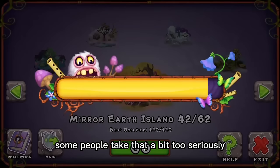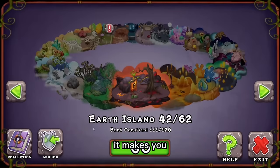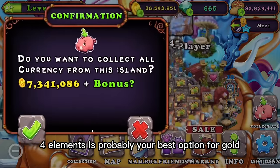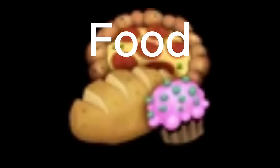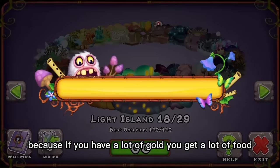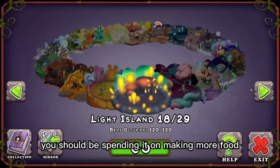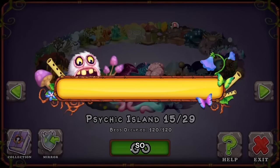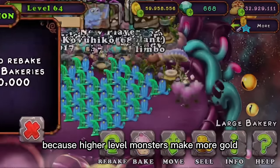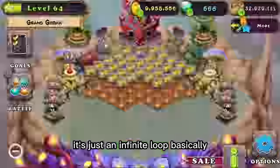Some people take that a bit too seriously. Usually the harder to get the monster, the more gold it makes you, but if you're just starting out, getting as many four-element monsters as possible is probably your best option for gold. Food is probably one of the most simple things to get, because if you have a lot of gold, you get a lot of food — it's that simple. Anytime you have extra gold, you should be spending it on making more food, so in return you can make more gold from feeding your monsters, because higher level monsters make more gold, which means more food, which means more gold. It's just an infinite loop, basically.